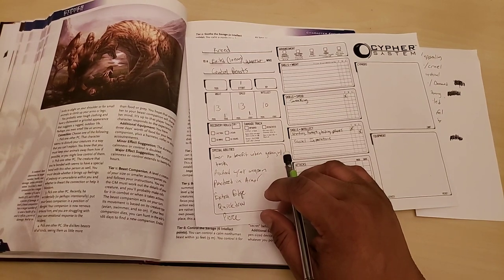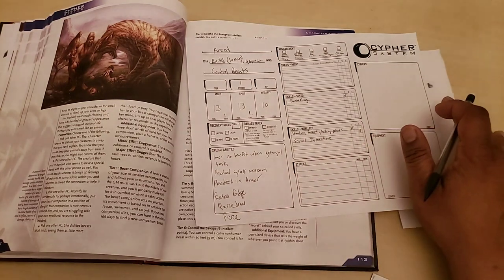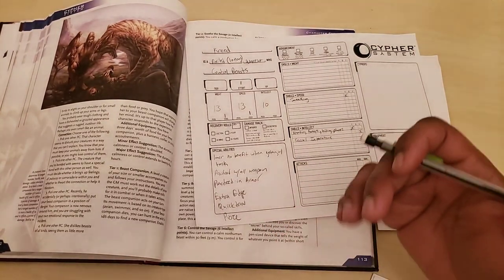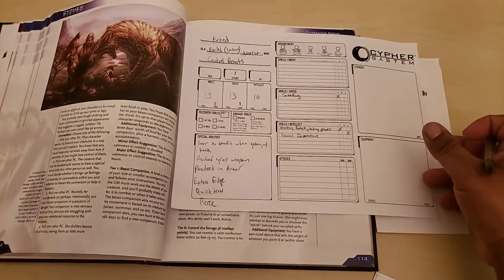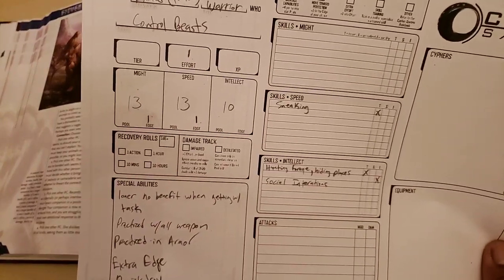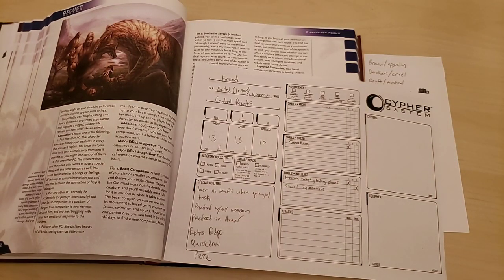That is the full process of creating a character in the Cypher System. I really love this character and the process. You'd still purchase equipment and then you'd be ready to go — all of that took about 30 minutes, and most of that was me explaining things. Creed is an Exiled Warrior who Controls Beasts. Thanks for checking out this episode of Confessions of a Frustrated Game Master — good morning, afternoon, or evening wherever you're watching from.